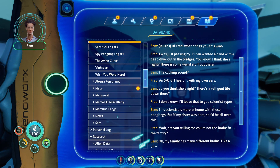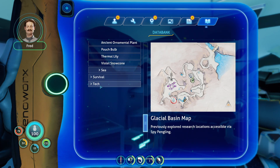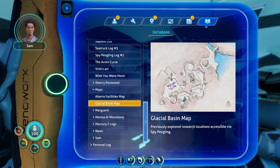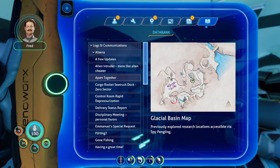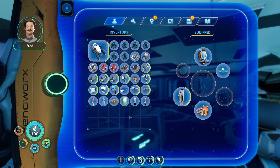Let's listen to this. Hey there, pengling buddy. Hi, Fred. What brings you this way? I was just passing by — Lillian wanted a hand with a deep dive out in the bridges. I think she's right, there is some weird stuff out there. The clicking sound? SOS — I heard it with my own ears. There's intelligent life down there? I don't know, I'll leave that to you scientist types. This scientist is more at home with these penglings. But if my sister was here, she'd be all over this. Are you telling me you're not the brains of the family? My family has many different brains — like a hydra? I like that analogy. Makes it hard to get along sometimes, but it's never dull.